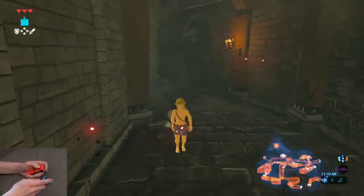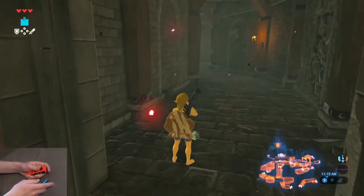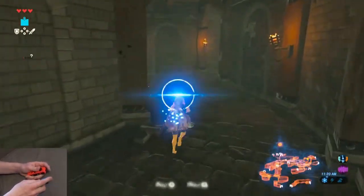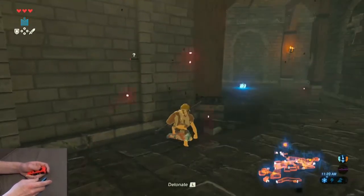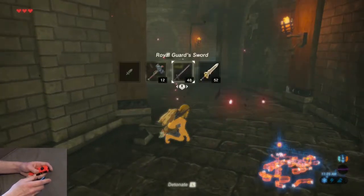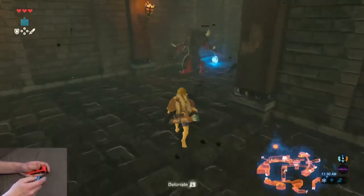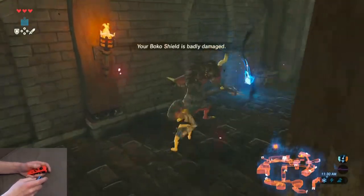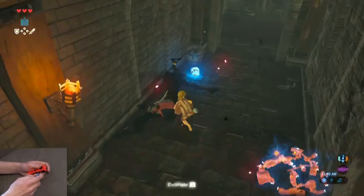As soon as you exit the room right here, you want to whistle to get his attention, and then throw a bomb to distract him. Come behind this pillar so that he doesn't see you. Make sure you have the Royal Guard's Sword equipped. Get up close to him and sneak strike to kill. Grab his equipment, not his drops.